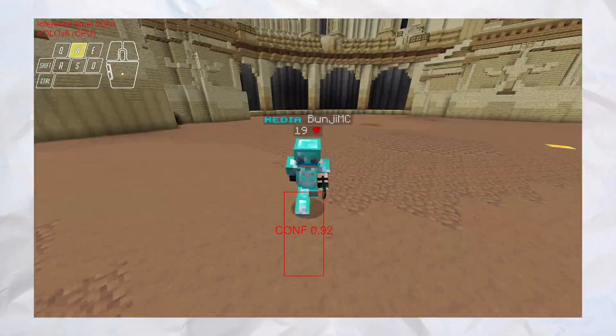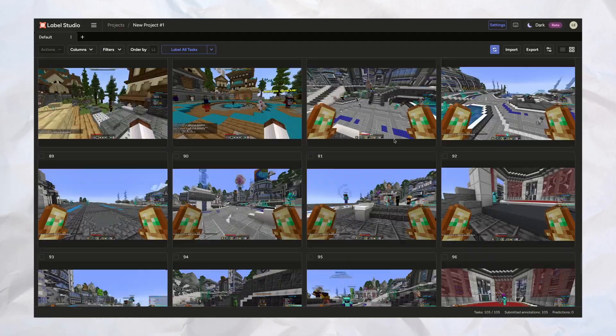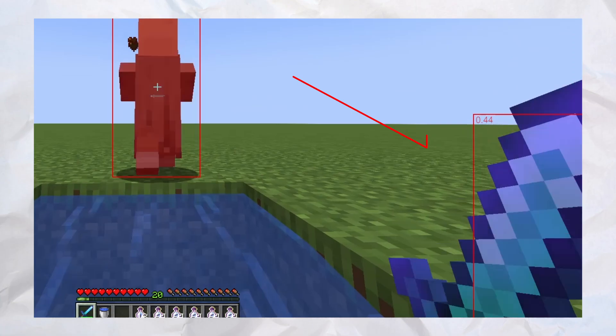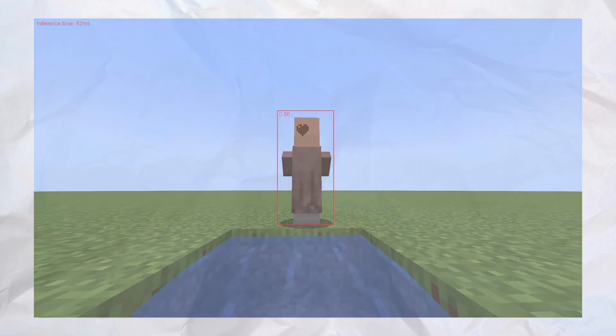I'm talking around 20ms, maybe even 5ms. The accuracy of the model is also a problem, because I only used 100 images to train the model. It made it less accurate, and you could probably see it in the footage too. Sometimes it thought my diamond sword was a player and it would just aim off screen — that would mess up the whole thing.